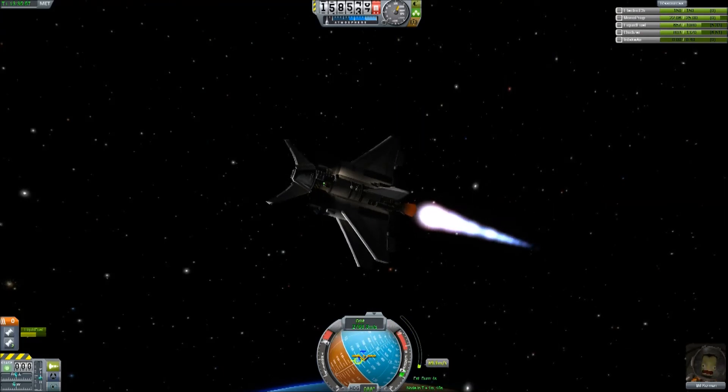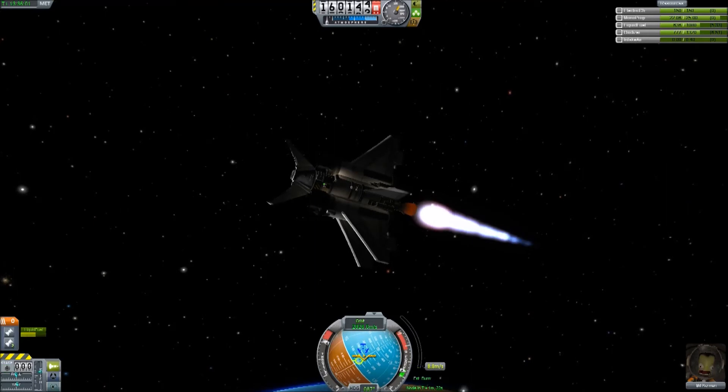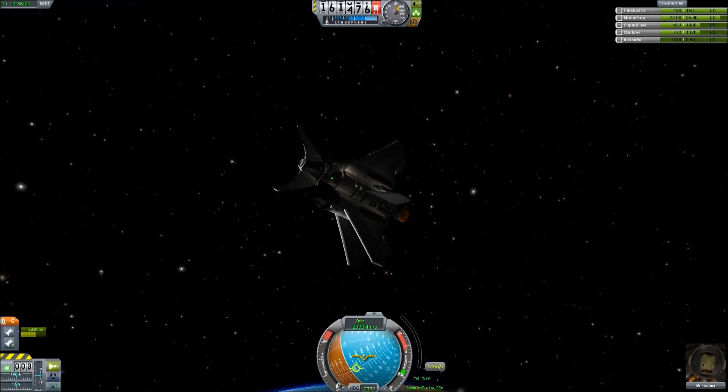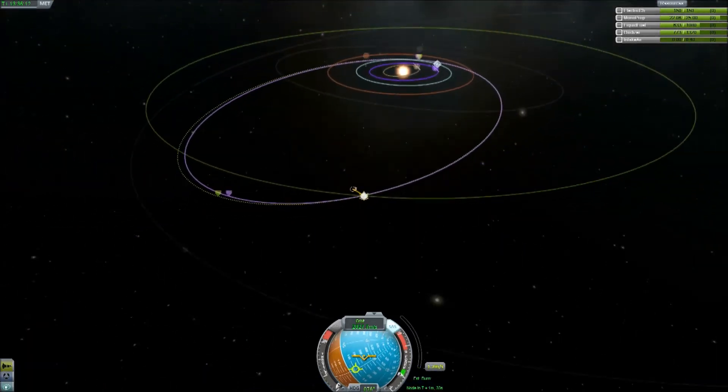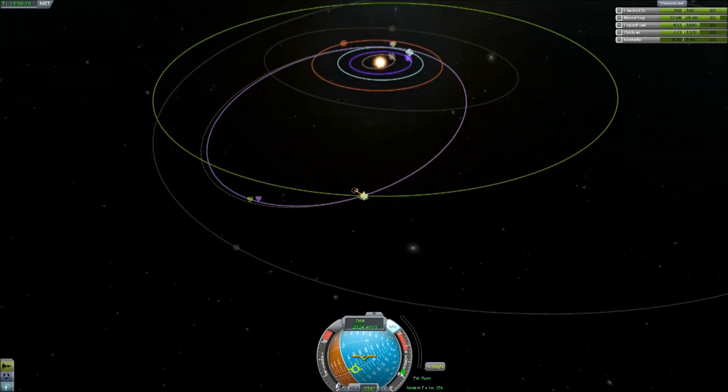I want to try and do the whole maneuver, or at least most of it, from Lathe so I can get the gravitational assist of Lathe to fling me all the way to Kerbin. It's quite a tricky maneuver and I'm sure I'll have to adjust several times on the way. Burn complete.